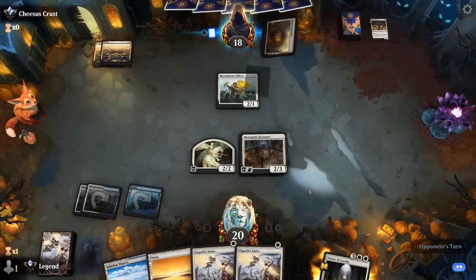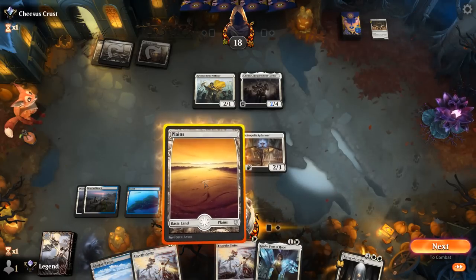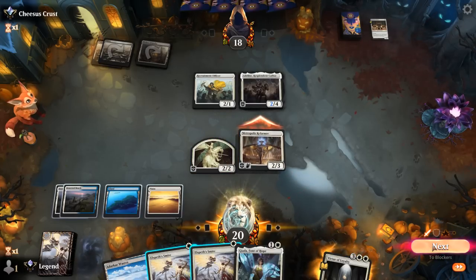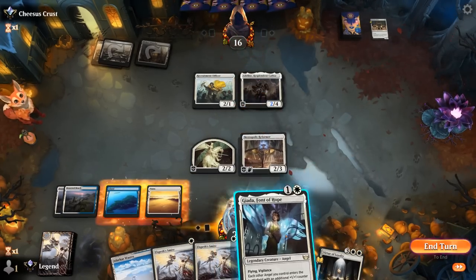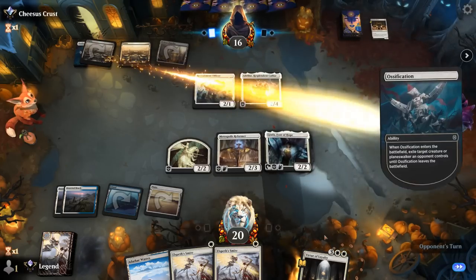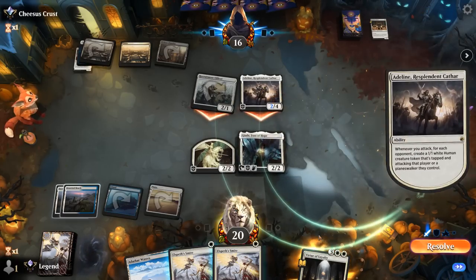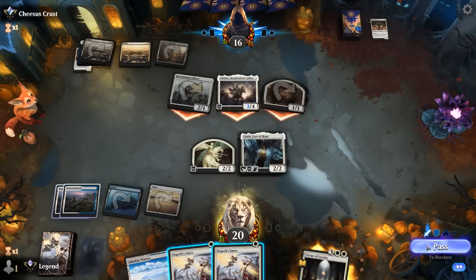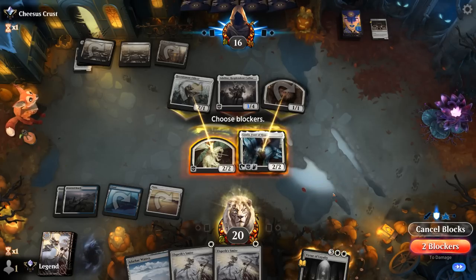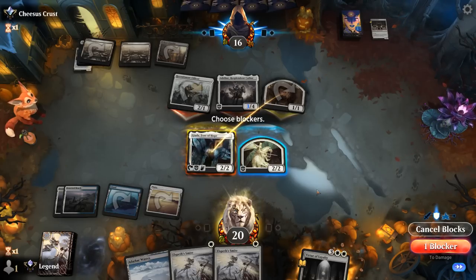Opponent takes it and Adline is next. Jada's not bad — so I could attack with both creatures, but I think I'll just send the Reformer so we don't tip them off that we have Smite in hand. Also vacation — going after Reformer. We can just block the token, block Officer, and double Smite Adline seems reasonable. Could also keep my knight token because we have Virtue of Loyalty to grow the team — that might be a little bit better.